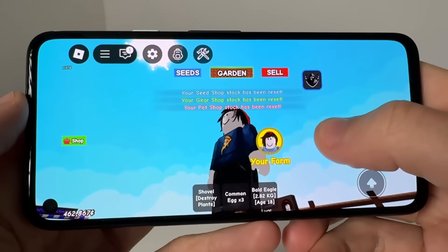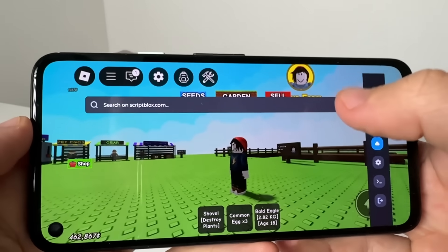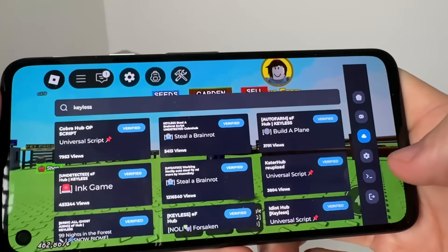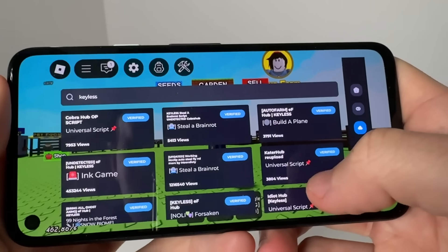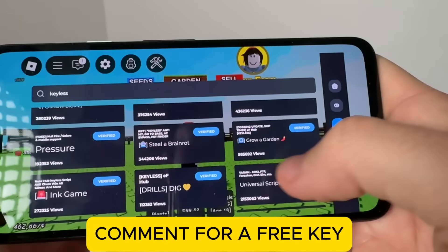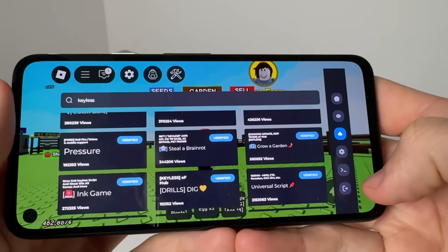As you guys can see, I am in Grow a Garden and I'm going to run some automated scripts to show you. So I'm going to come over here on Delta Executor and type in 'keyless' so we can get a keyless Grow a Garden script. You find whichever ones you want — there's still some, Grow a Garden right here — and you just execute the selected script.